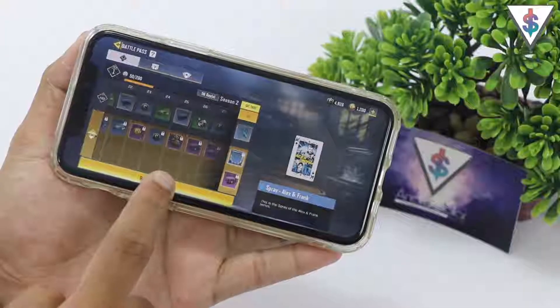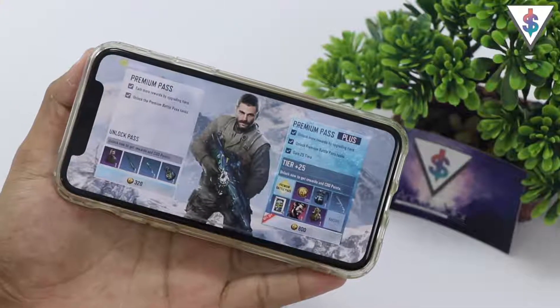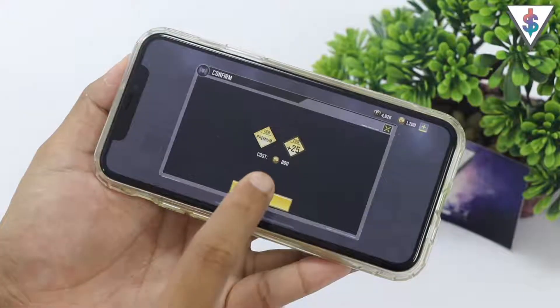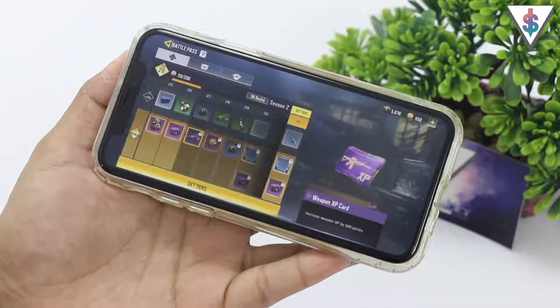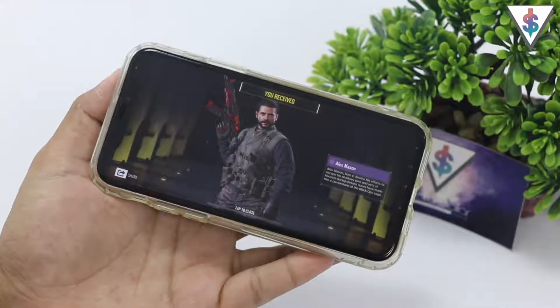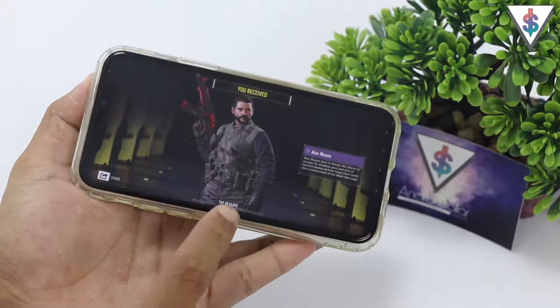All I have to do is go into the premium pass plus section for season 2 and unlock it. If you pick up the season 2 battle pass premium plus, you will unlock the character Alex Mason as well as a bunch of other stuff.